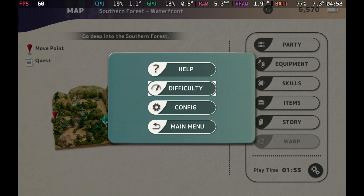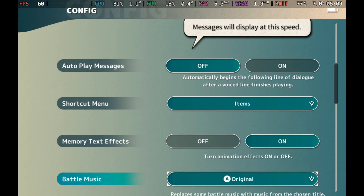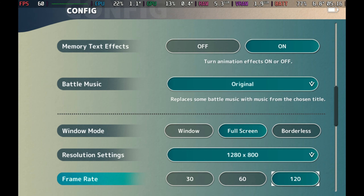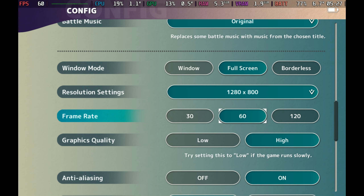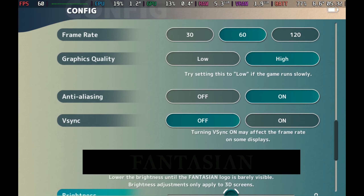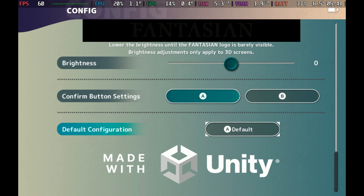So keeping it at 60 on the deck and in game is definitely the best here. There isn't a huge amount in the way of settings, although there are some nice game settings if you want to skip through dialogue a little more quickly. I've been running this at 1280 by 800. Keeping the anti-aliasing on and V-sync off will keep you very well in game.